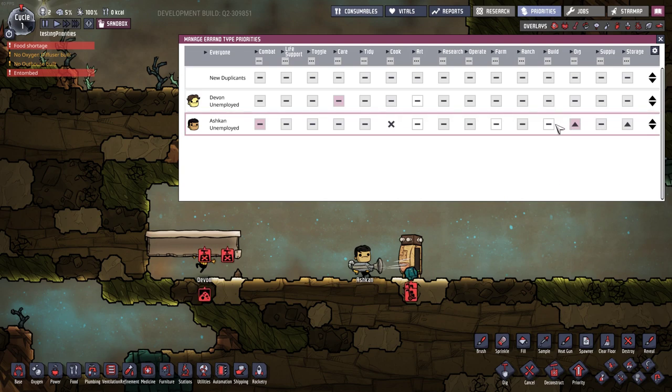When you start playing around with priorities, anything you put up by plus one — they will do nothing else but those until they're ticked off. Unless you have a plus two somewhere, like art, in which case they'll do all the art projects first, then build and dig, then think about the others. That's how it works.